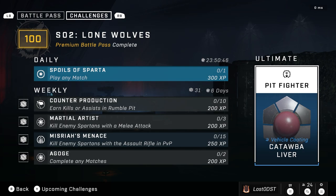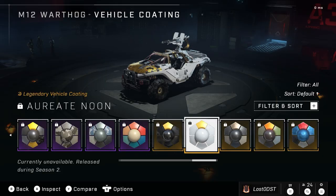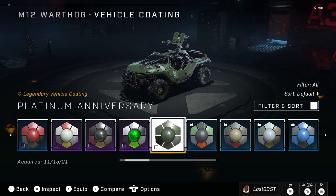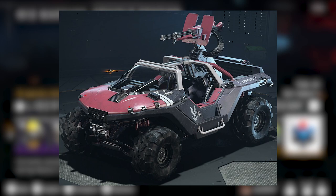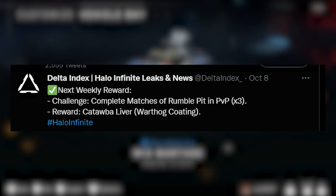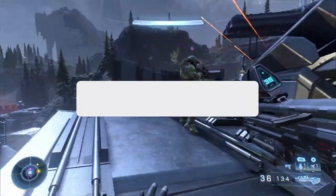The ultimate reward is called Pit Fighter and it's a vehicle coating for the Warthog. I was hoping to show it off here but couldn't pull up the coating for whatever reason. I'll probably put an image up — Delta Index or Halo Leaks likely have one. That wraps up the weekly shop and ultimate reward.